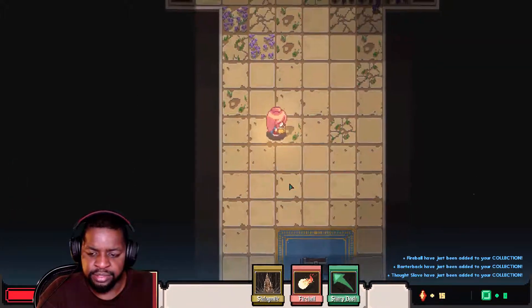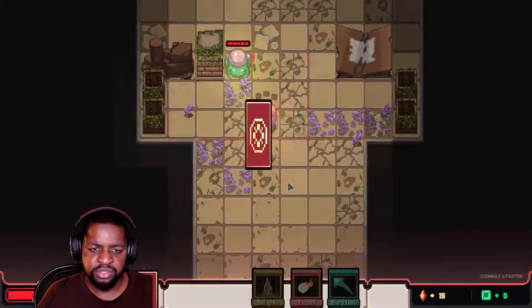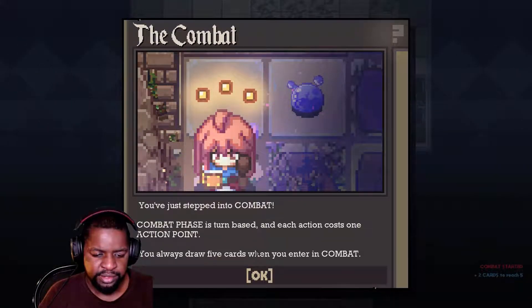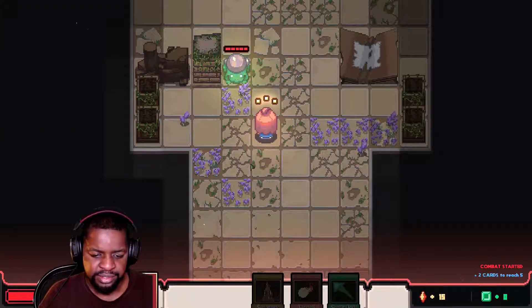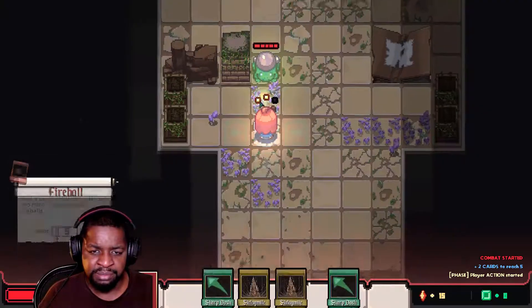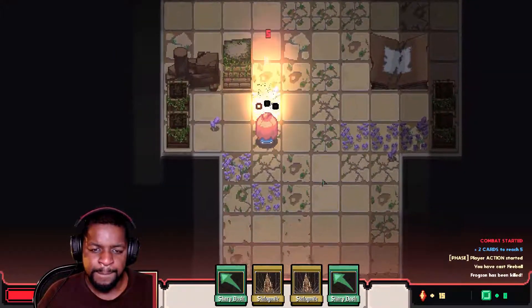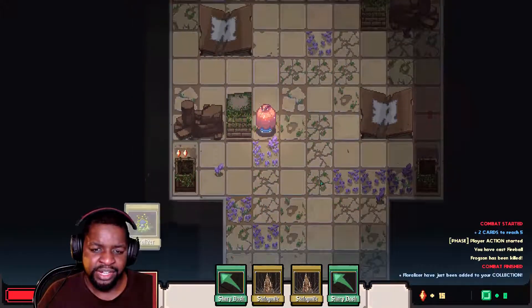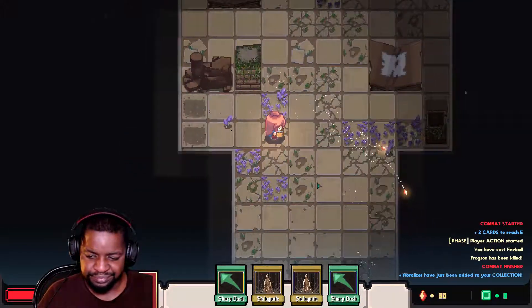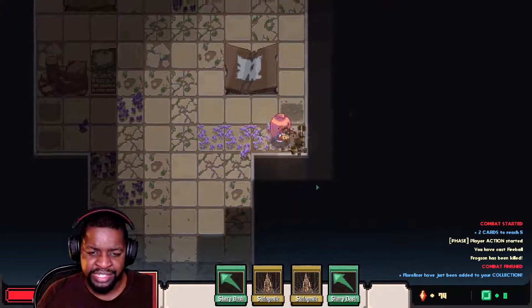Right now I'm just going through the dungeon — first monster, bam, just like that. We can draw five cards in this turn-based system. I think it's a plant type monster because as soon as I do this — boom — it's dead. I call it Bulbasaur. I just killed Bulbasaur, because no other monster dies that fast.